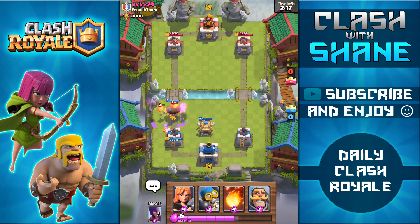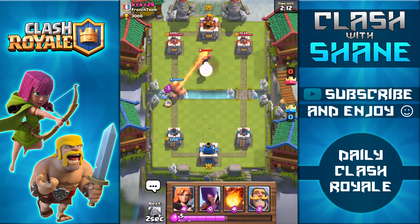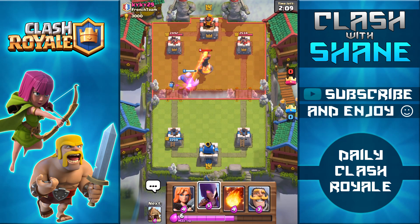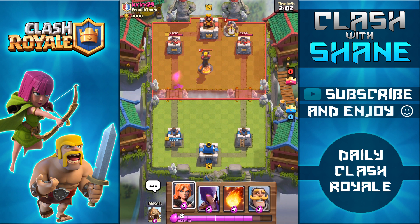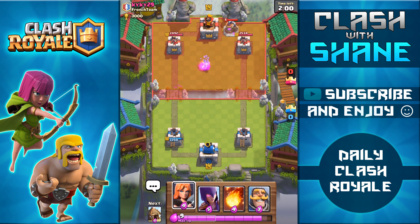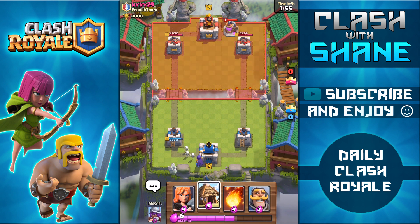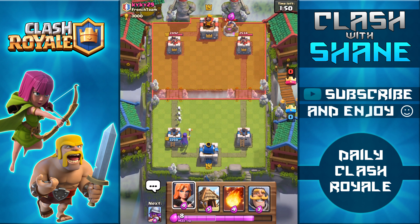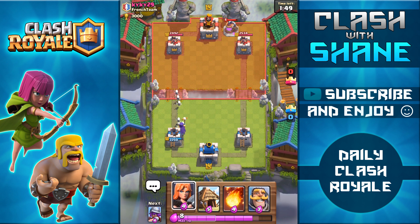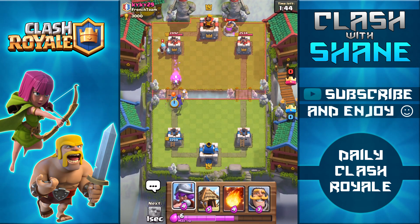He's going to fireball the hut, so dropping a giant to hopefully save the musketeer — but she dies. Using a bomber behind the giant. An inferno tower goes down, unfortunately a bit too late for the witch. Now that I know he has an inferno tower I'll play differently. He pumps up, so dropping the witch in the back left.